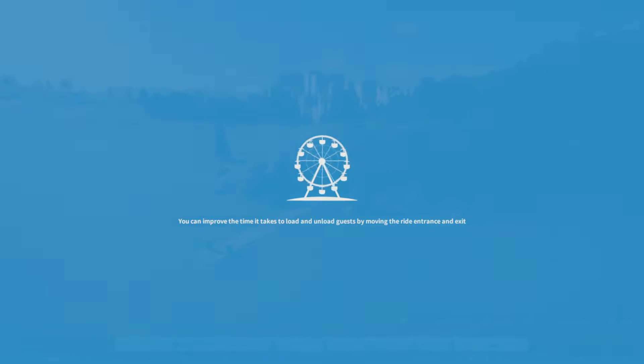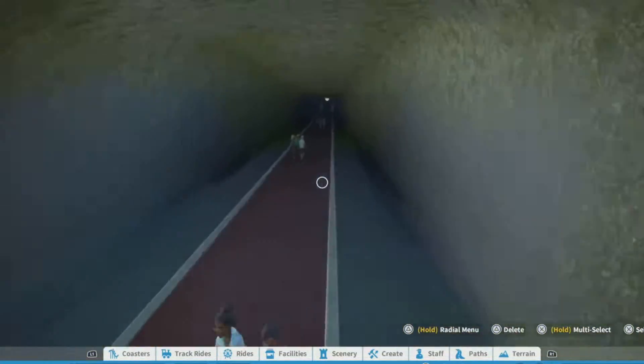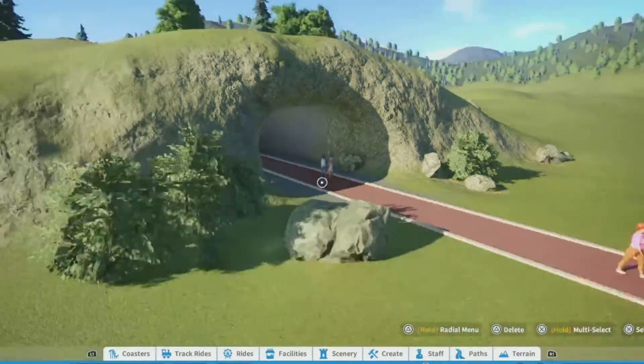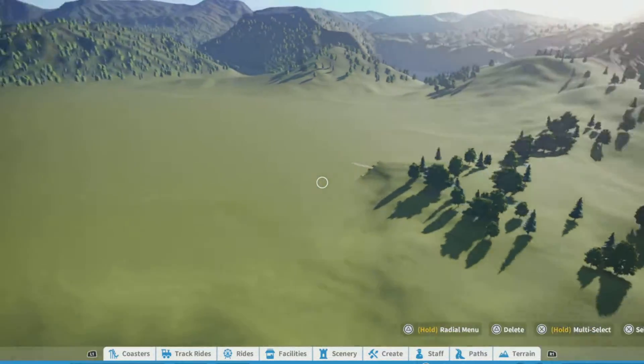My understanding is the guests come out here, and that's the entrance to the park, so we build a park around that. We can build stuff in this tunnel, I think, and that's pretty much the park. Let's see how much land we've got — oh, we've got a decent amount, decent plot.